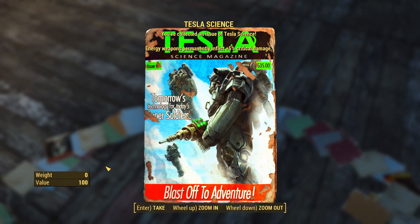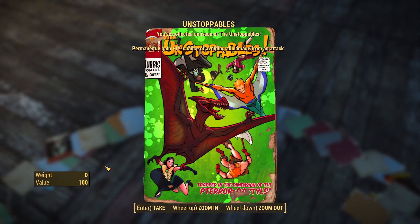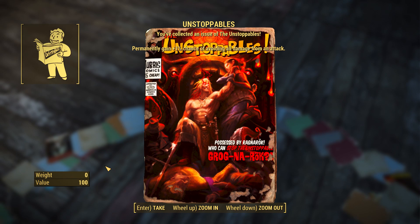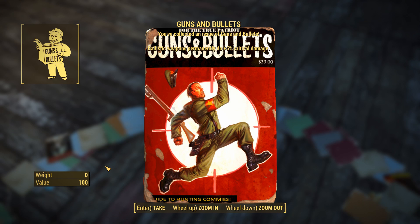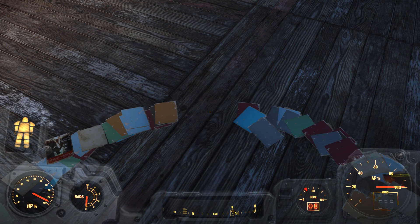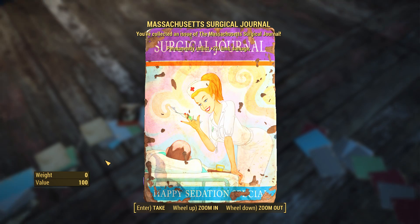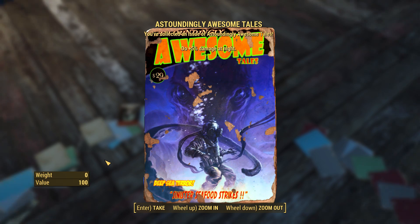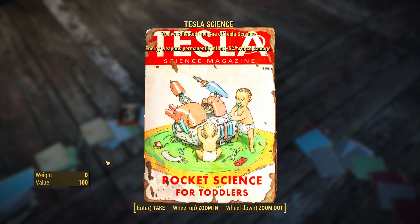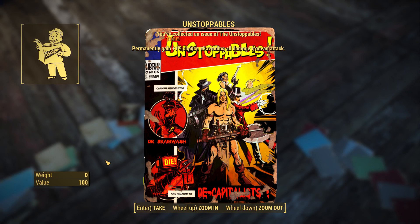You're able to build now with Picket Fences. Another critical damage one. 1% avoiding all damage. Unstoppables — pretty ridiculous. But this is dope because you get to see all the different things you could possibly make. Can you now build statues? 5% more damage at night. Some of these are ridiculous. Look at the art — it's actually pretty sweet.